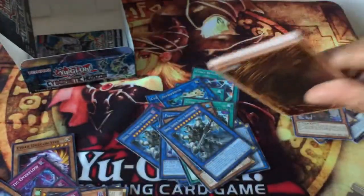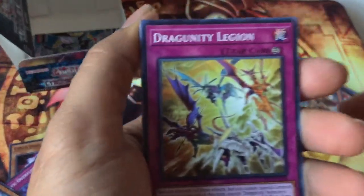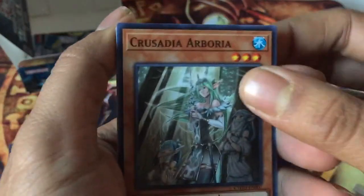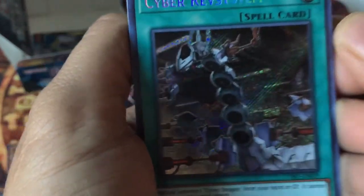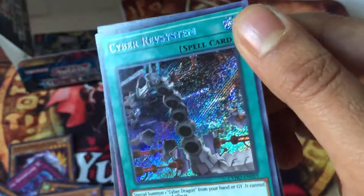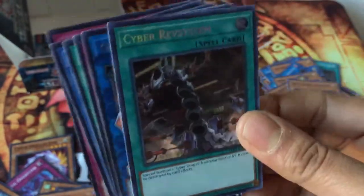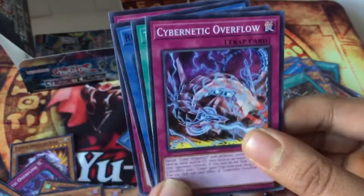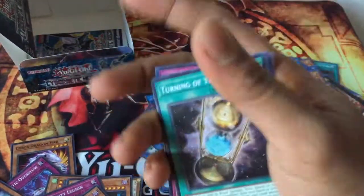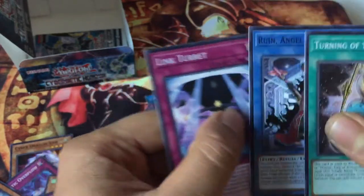Let's see if we could get our second secret rare. Another Cosmo Brain, Jurraqua Legion, Crusadia Vera. Our second secret rare is Cyber Rib System — let me just show you this, look at this beautiful card. Dope! Goki the Giant Org, Cybernetic Overflow, Turning of the World, Ruina, and Link Turrets. I'm surprised I only got one Danger card — interesting. This pack was hard to open. Restoration Point Guard, Crusadia Draco, World Legacy, Shield Handler.